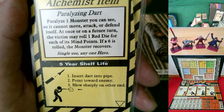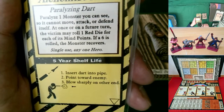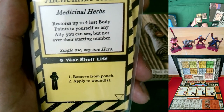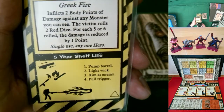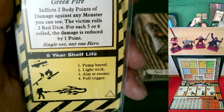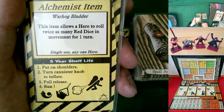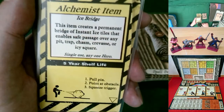The paralyzing dart: insert dart into pipe, point toward enemy, blow sharply on other end — that's like sleep. That's the water symbol. Medicinal herbs: remove from pouch, apply to wounds — it's earth, like heal body. Greek fire is like a flamethrower: pump it up, light flame, pump barrel, light wick, aim at enemy, pull trigger. The warthog bladder: put on shoulders, turn canister knob to inflate, pull release — it's like swift wind. Ice bridge: he's creating a bridge with something like a fire extinguisher. And the jetpack — big balloon.